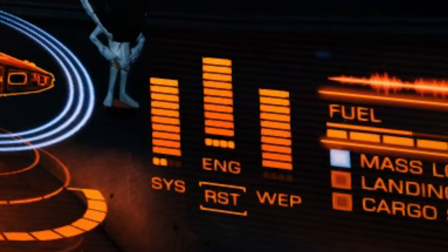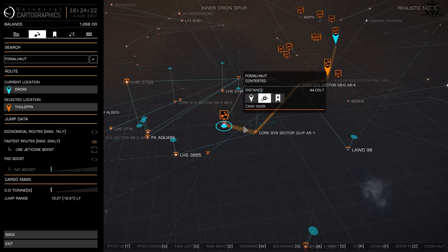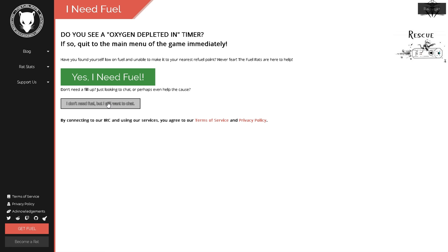And the last thing: fuel. When you plot your route in Galaxy Map, the solid yellow line means you have the fuel to make those jumps. A striped line means you could make it, but you don't have enough. In case you do run out of fuel, call a player-organized group called Fuel Rats. They literally have nothing better to do but to save people that ran out, no matter where they are. I'm not kidding — give them a call.